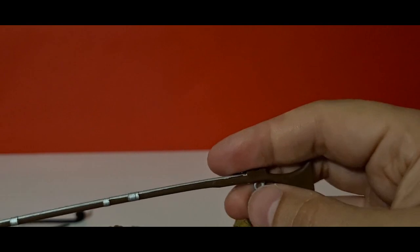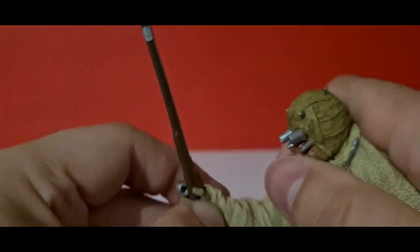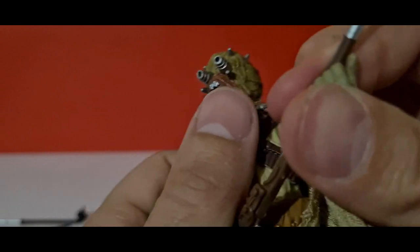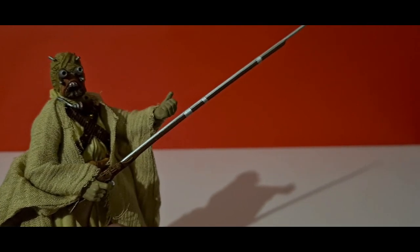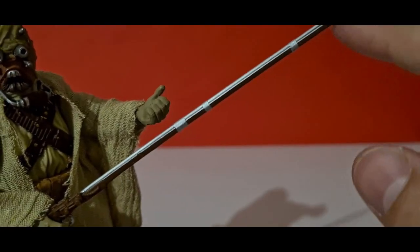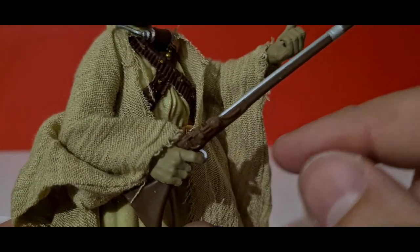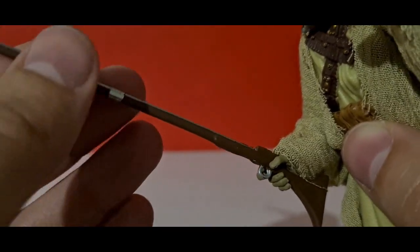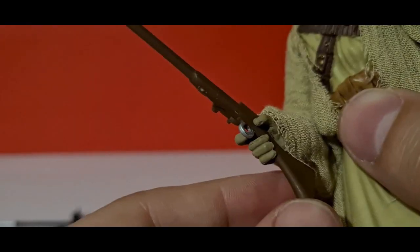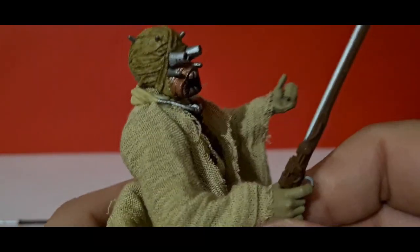His other accessory is the rifle that Tusken Raiders use. It's a bit awkward to fit into his hands, but he holds it quite nicely. We've got nice silver detailing and a brown stock. Unfortunately there are no paint applications on the main body, so it just gets lost in the brown mould. On the side we've got extra silver clippings which look nice, but the overall rifle is done in horrible cheap brown plastic where you can see all the mould lines. It probably just needs a bit of weathering to make it look nicer.